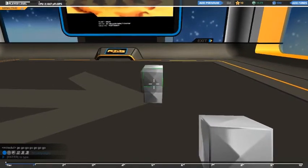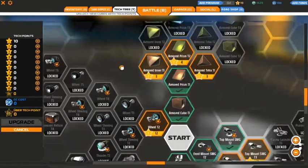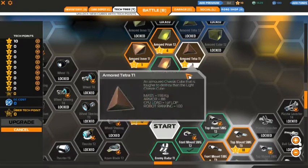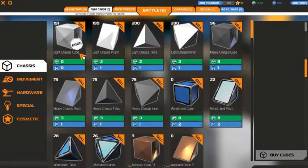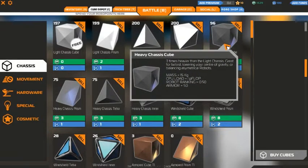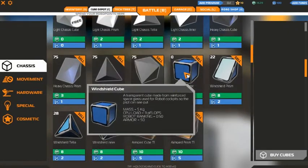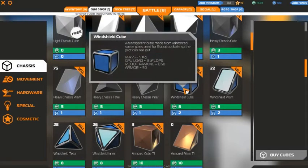I'm just going to start by building a little block and show you how this works real quick. You've got the tech tree, which is like, if you want to upgrade your stuff, after you battle a bunch of times you get these upgrade points and you can upgrade your craft. Then you have the Cube Depot — this is where you can buy cubes. I can buy a bunch of these because they're all free, and then all these cost money but they're a little bit better.